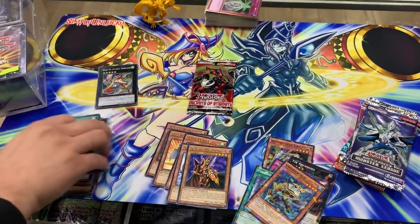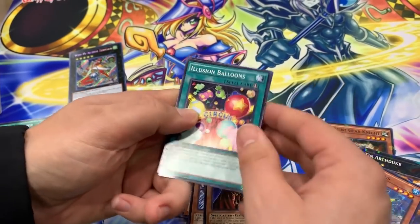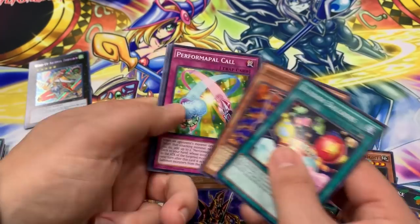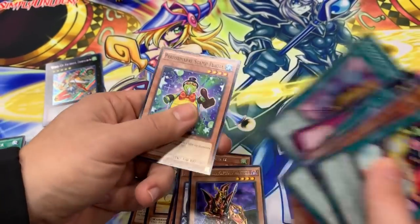Counterforce, Interplanetary Purpleythorn Dragon — what a name. Alright, Secrets of Eternity first edition here we go. Secrets of Eternity has ultimate rares and ghost rares as well. Let's see what happens — Illusion Balloons, Super Heavy Samurai, Performapal, Infernoids are in here, Parade Raptor Nests, Echoes Go-Go Golem.